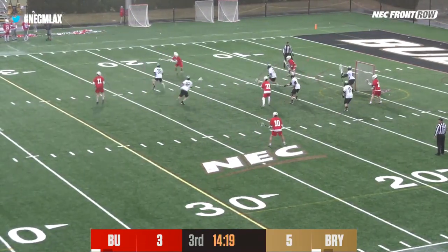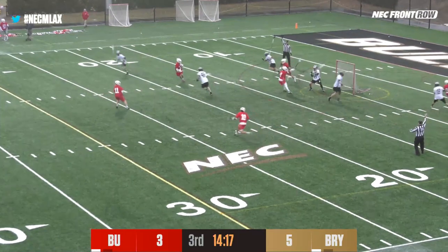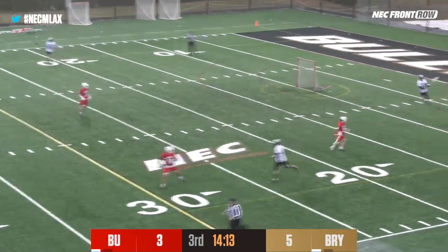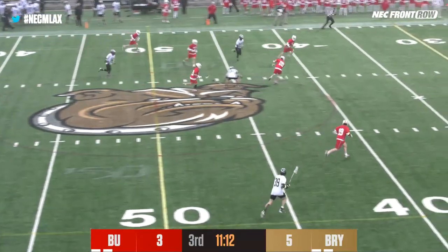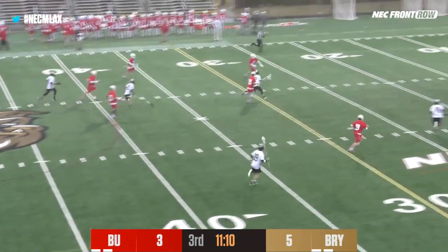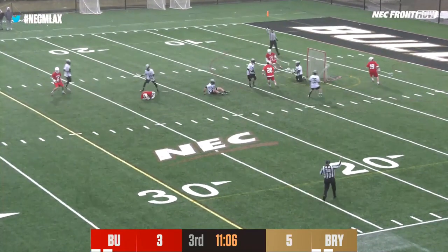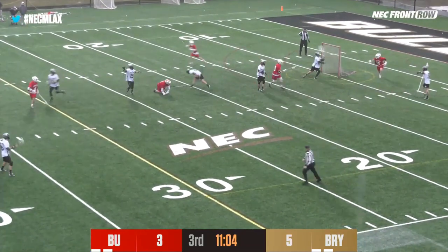This is DiAlto. Now a low shot — Caracciolo! A big early save off the stick of Perfetto. Has the ball dislodged and picked up. Carson forced it. Now DiAlto — shot! And a save by Caracciolo!